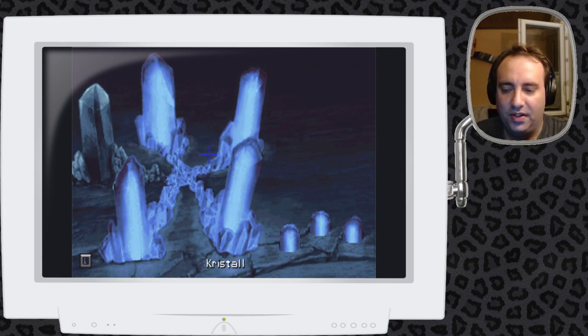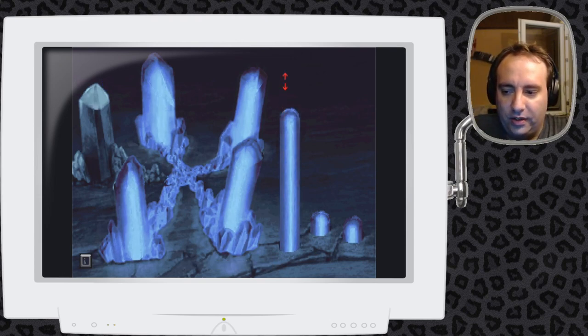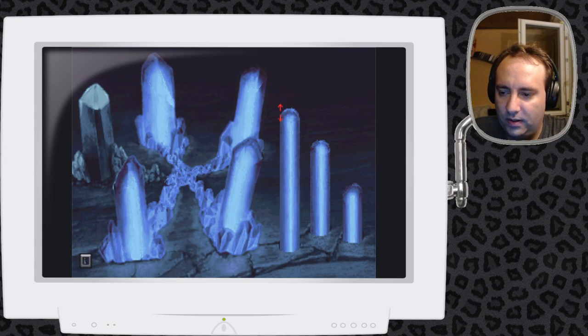Ich setze den einen Leuchtkristall ein und kann dann das Rätsel machen. Das Rätsel ist folgendermaßen: ich wähle erst den Kristall aus, den ich bearbeiten will. Und jetzt fahre ich hier mit den Kristallen hoch und runter – und dann ändert sich hier die Helligkeit des Kristalls. Ich muss die drei Kristalle in die Position bringen, dass der Kristall am hellsten leuchtet. Heller, heller, dunkler – der geht rauf und runter. Jetzt dunkler – heller, heller, heller, hier ist am hellsten. Dunkler, dunkler, dunkler – heller, heller, heller, ganz hell.